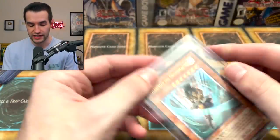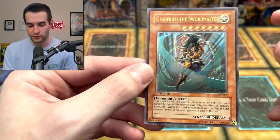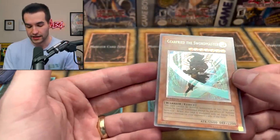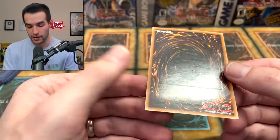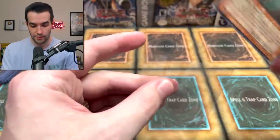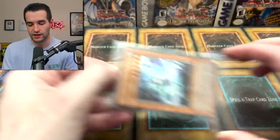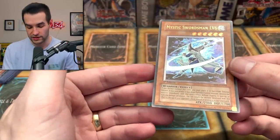Next we have Flaming Eternity first edition Gear Freed the Swordmaster. The surface on this looks incredible. There's a bit of foil shifting, which is actually pretty common with ultimate rares - they're just hard to stamp exactly right. The front looks incredible, really good. The back has some Flaming Eternity scuffing but that's natural for that set. Look at this artwork though - look at how it shines. That's a nice card, though hard to grade condition-wise since it can come out of the pack like that.